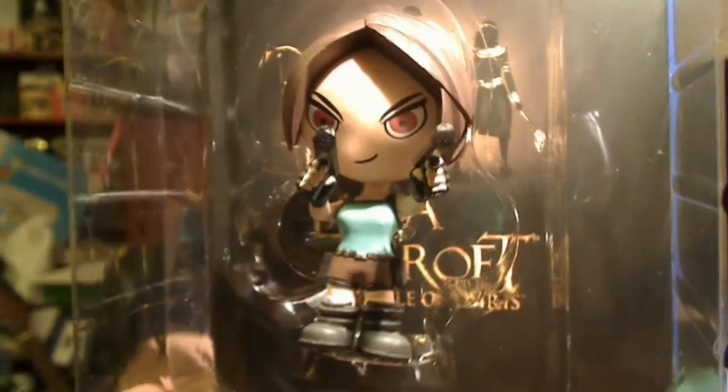It looks like it opens this way. As you open it up, there is the rather cute, petite little Lara Croft figurine. This is a map of the overworld, as they call it. Here's the figurine — as you can see, it's approximately three inches high. It's a cute little Lara Croft figure — rather nice. They've got the guns and it's a proper little figurine.